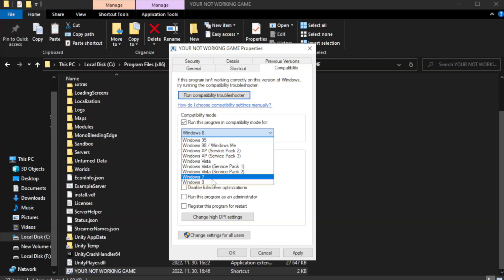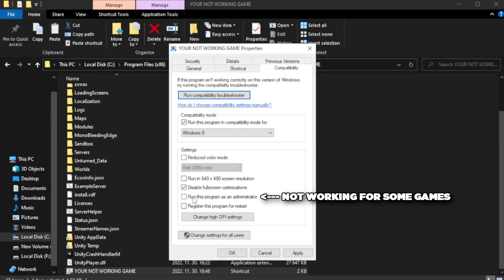Check Run this program in compatibility mode. Try Windows 7 and Windows 8. Check Disable Full Screen Optimizations. Check Run this program as an Administrator.